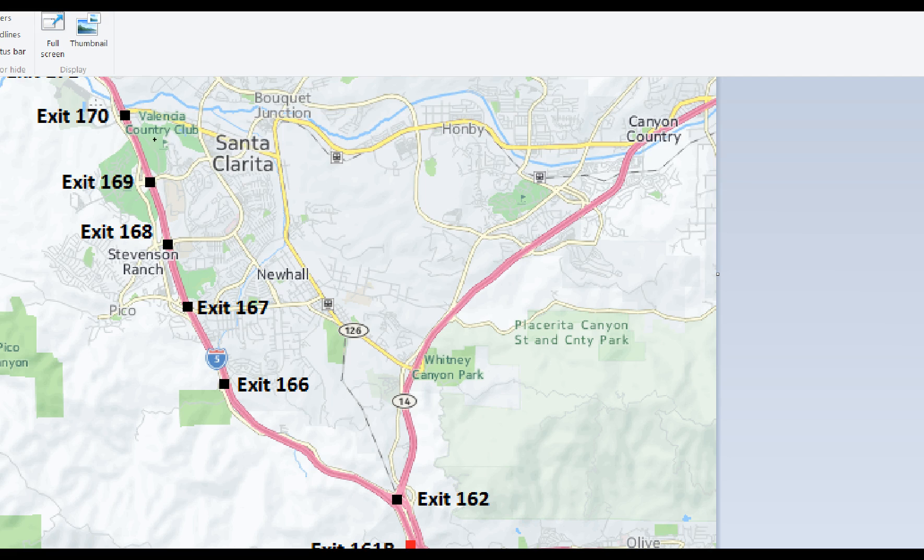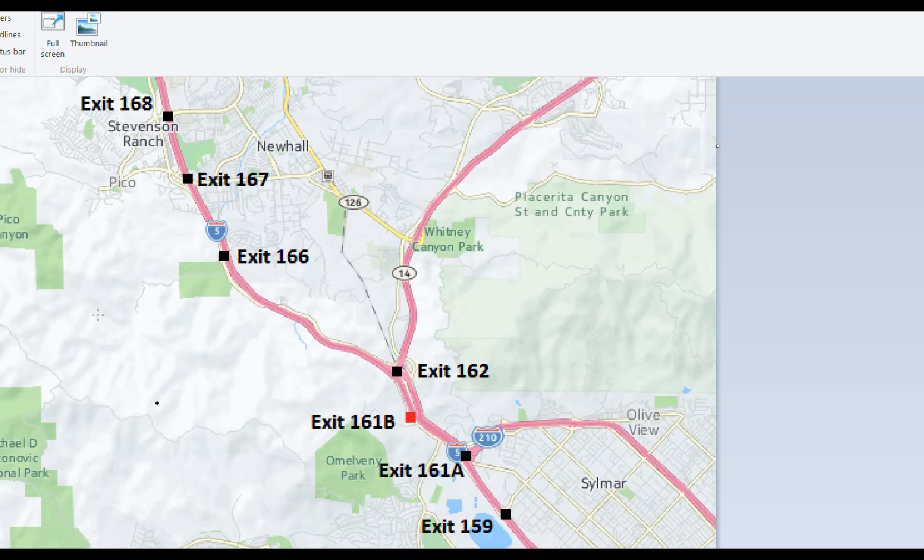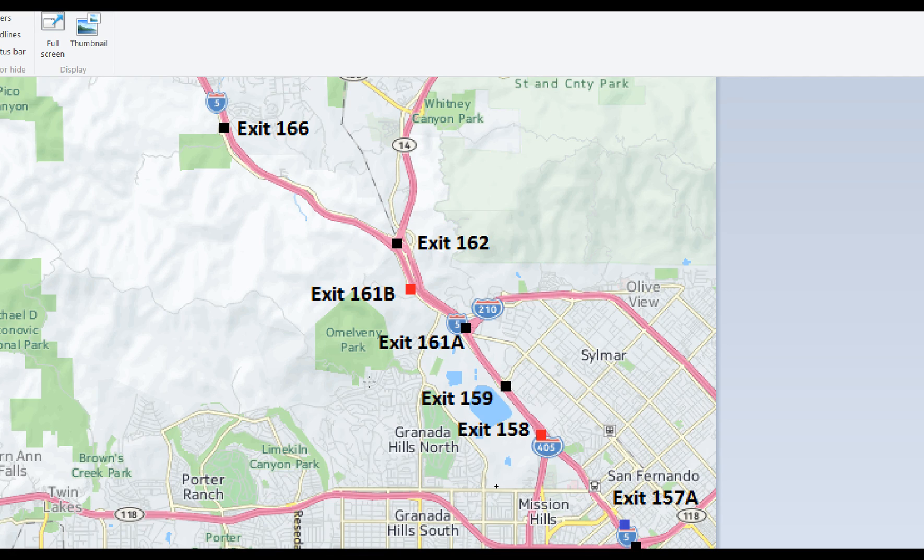The most obvious and closest alternate to the 5 is the Old Road, which runs parallel on the west side of the freeway. It's accessible from any of these off-ramps, actually starting way back up in Castaic, north of the 126, and you can take the Old Road all the way through the Newhall Pass. The disadvantage is that where the Old Road turns into San Fernando Road, there is no on-ramp access again until you get all the way down to Roxford Street, exit 159. So usually you only want to use this when traffic is really bad going through the Newhall Pass, basically between the 14 and the 210.